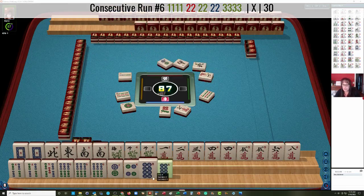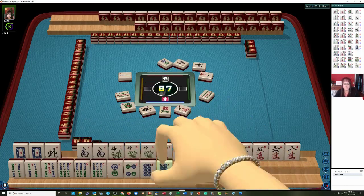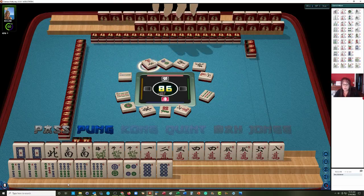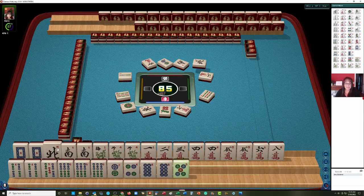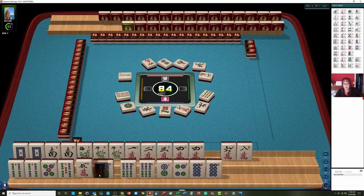Let's let these winds go at this point. Maybe we could do the 2, 4, 6, 8 pair hand, or 4, 5, 6 with 5s in the middle. I wouldn't commit to the 4, 5, 6 hand yet though. We got the 5 dot — let's let the north go. Now that we have a 5 dot, we need pairs, so we're going to need a 5 bam and another 5 dot.